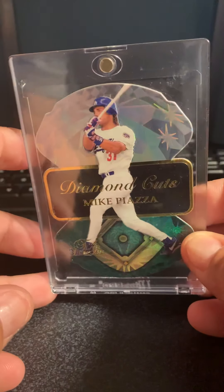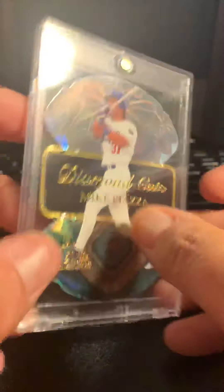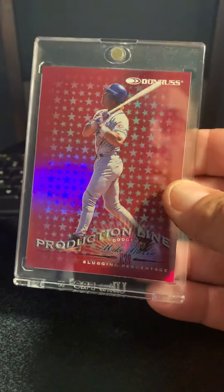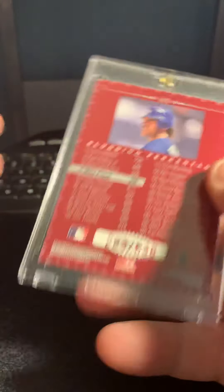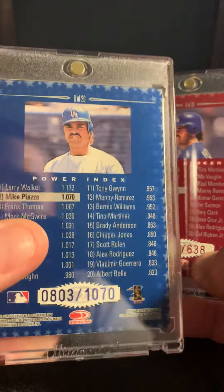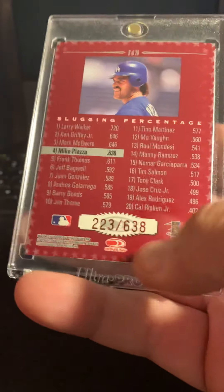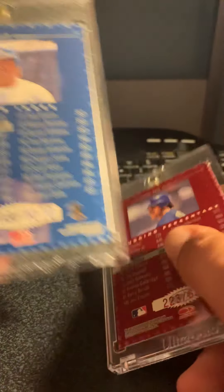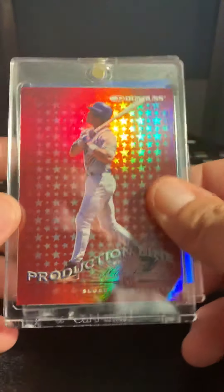And then I got the Diamond Cuts from 97 Flair Showcase — it's a pretty sweet insert. These next two I also got from Dave: the Donruss Production Line Slugging Percentage and the Power Index. I'm missing one more. They're out of 638 and 1,070 respectively. I like how they correlate with his stats — his slugging percentage is .638, so it's out of 638, and his OPS or power index is 1.070, so it's out of 1,070. Pretty sweet, I like how they did that. It's shiny.